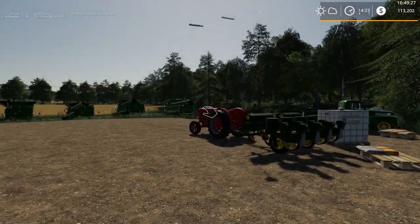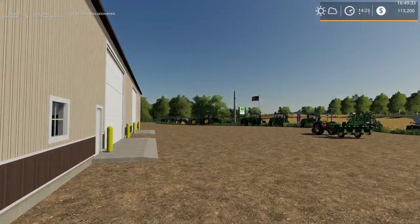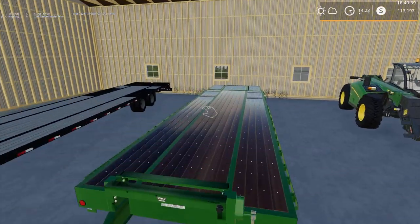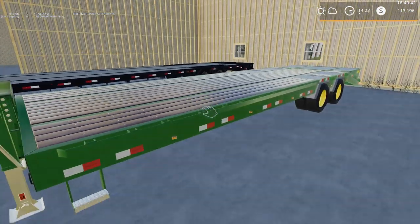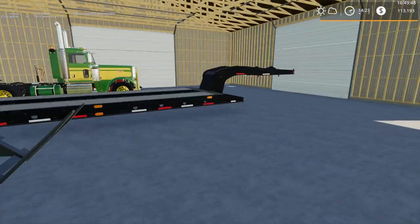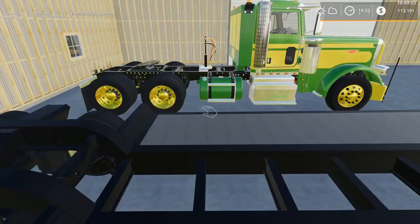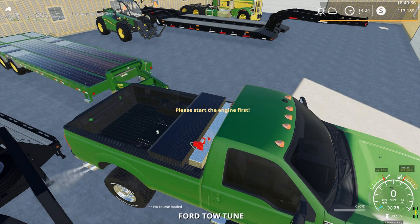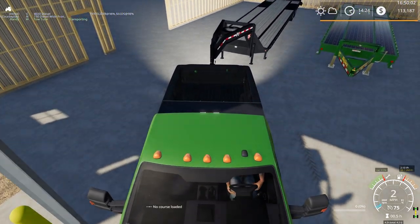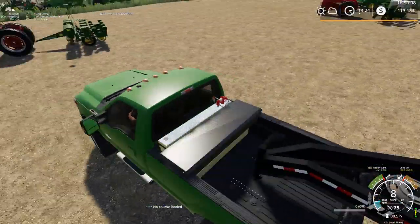Let's get the dealer to deliver these old contraptions for us. Wrong door - shut that one, let's try this door. Do we think we can get both of them on one of these trailers? The gooseneck looks like it's a little bit longer. It doesn't have a deck on the back, so let's try the gooseneck. The big flatbed trailer does have a hitch on the back, but this is a gooseneck so it probably wouldn't attach anyway. I wonder if this trailer has a hitch on the back.